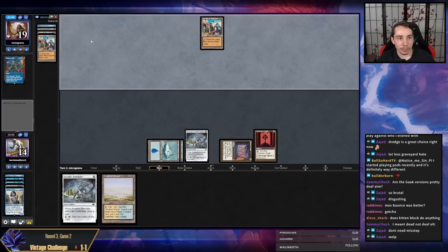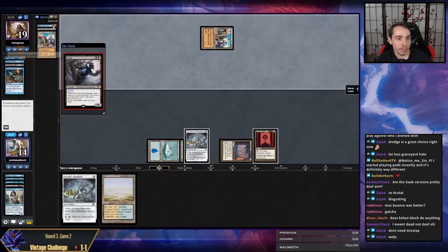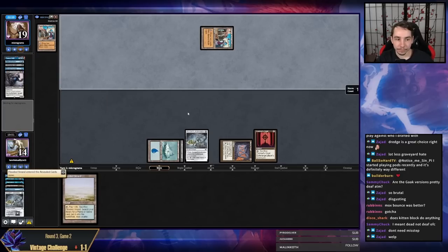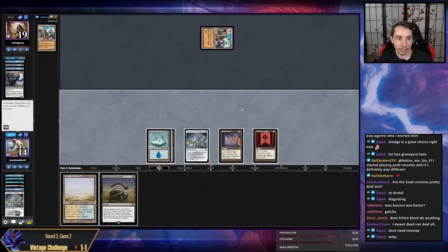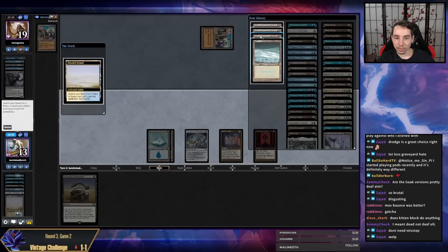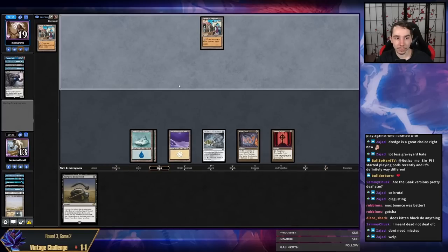My opponent's hand should be Bazaar, Bazaar, Silver Smoke Ghoul, Mental Misstep. They pitched Mental Misstep but then drew Grief, so their hand is just Bazaar. I drew Surgical Extraction but that's not going to help too much. They have two Bazaars which should power through my Crypt pretty quickly. I used Brainstorm already so there's no real reason not to just fetch.